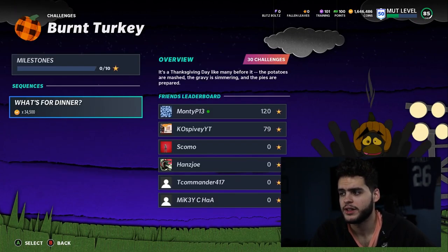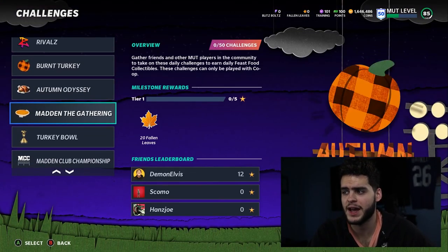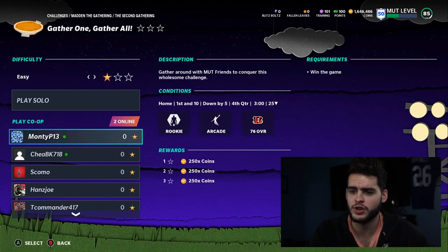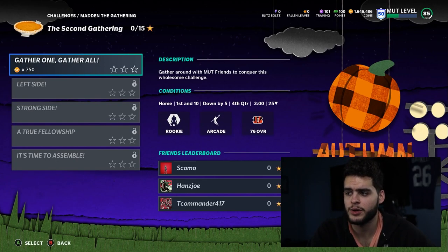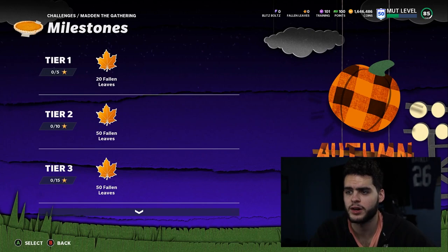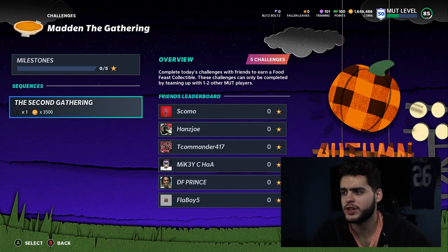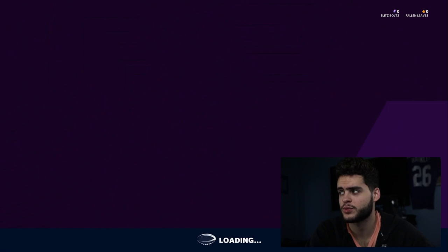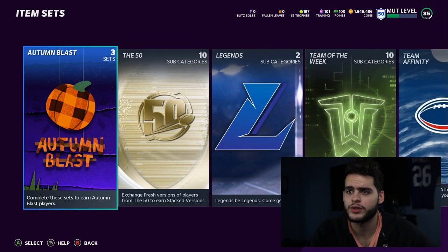There are solos like Autumn Odyssey, Burnt Turkey, and more. Make sure you're playing all your solos. The co-op one — Madden the Gathering — is the one you want to focus on. When you play, you have to invite a friend. Once you get all these done, you'll earn pieces and food collectibles to go ahead and get your free player. Make sure you play to the end and also earn the fallen leaves.